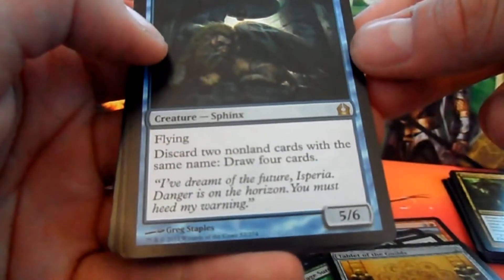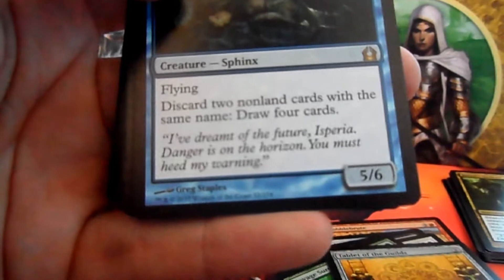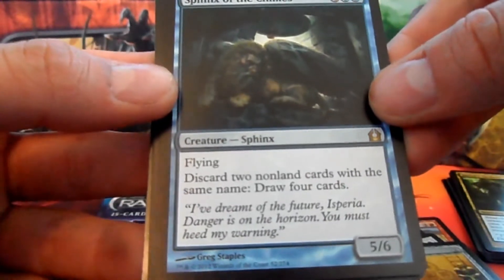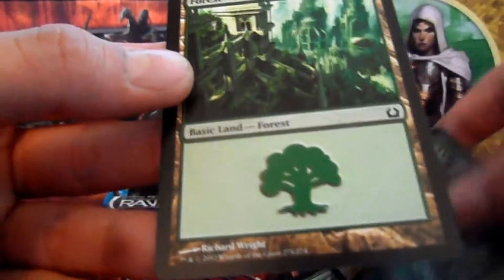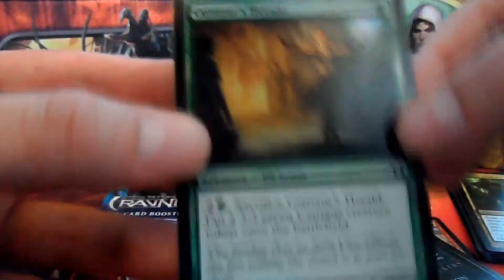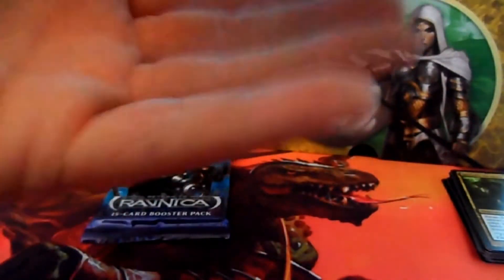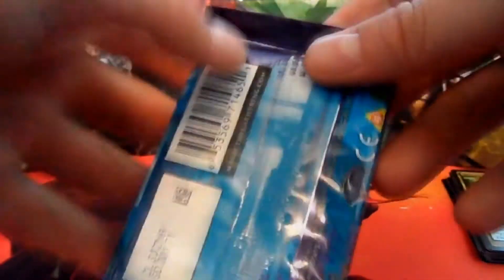And our rare is Sphinx of the Chimes — I've actually not got this card. Flying; discard two non-land cards with the same name, draw four cards. It's a five-six for four-six mana, the blue Sphinxes, which is pretty much their archetype now, so that's pretty cool. And we get a Forest and a Centaur's Herald foil. Nice, sweet. So our rare in that pack was Sphinx of the Chimes — pretty nice. Not got that, so that's actually rather spiffing to get that card.